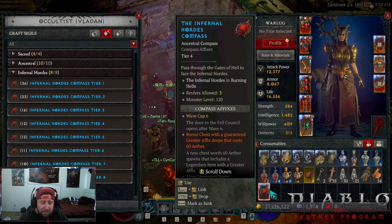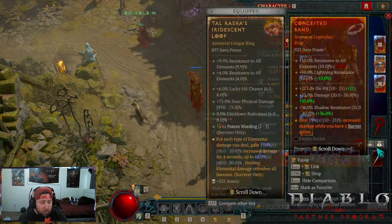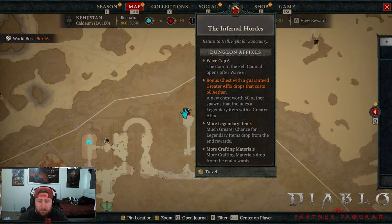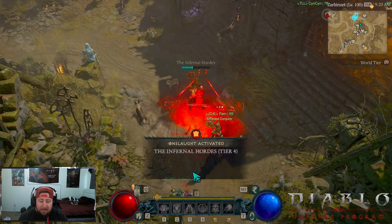Once you have your Infernal Horde compass, all you're going to do is right-click it — this acts just like a Nightmare Dungeon. Activate the Onslaught and it's going to bring you into the Infernal Hordes dungeon.